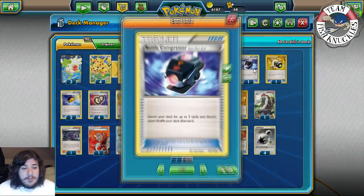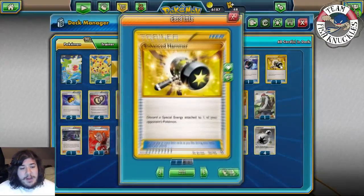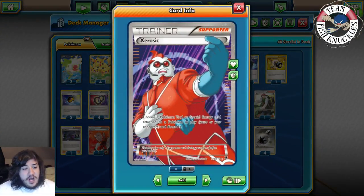Battle Compressor discards three cards from your deck - mainly used for Supporter cards, though I'm still deciding if it's needed. We play one Enhanced Hammer to discard a Special Energy attached to one of your opponent's Pokémon. This is mainly for Giratina - if Giratina's Chaos Wheel is hitting you, you can't attach Special Energies or Stadium cards, so Enhanced Hammer can slow that down by discarding a Double Dragon or DCE.